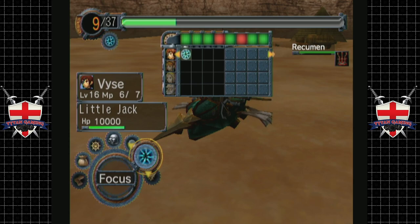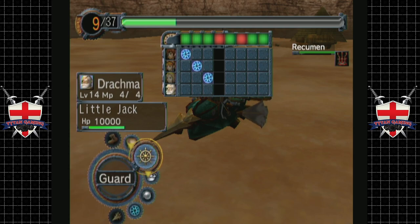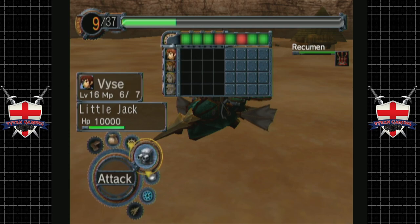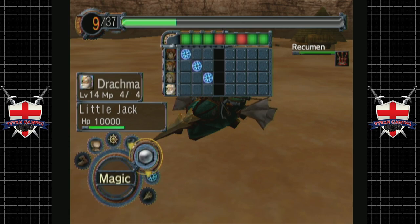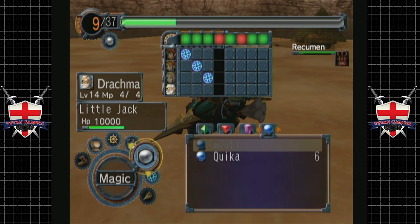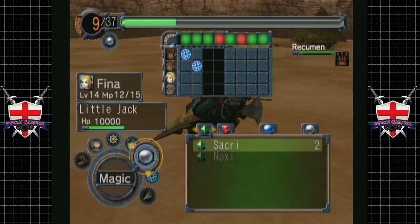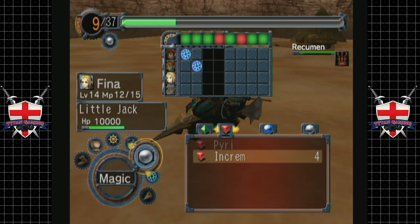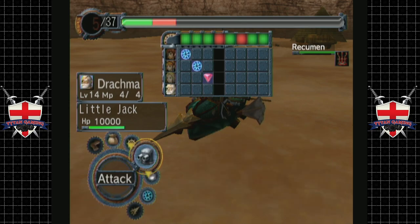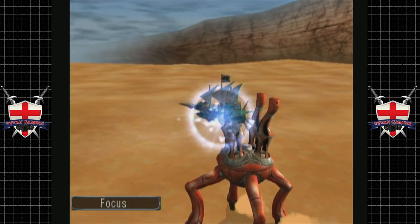We are going to focus and build up some precious spirit points. We're not going to attack the feet this time, and we're going to use magic — if Drachma knows that magic. If she does not, Fina should know it. We're going to use Increm, because this will boost our attack and defense, which is going to be pretty pivotal here.